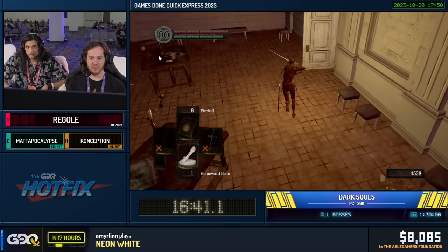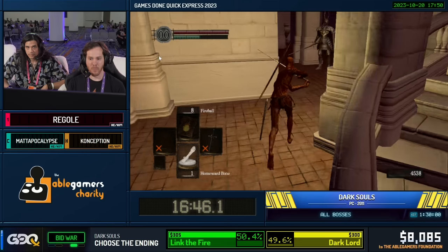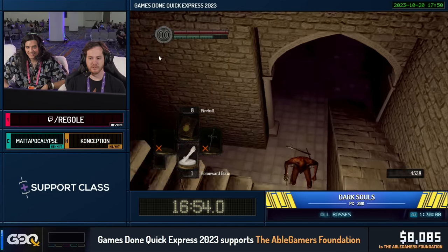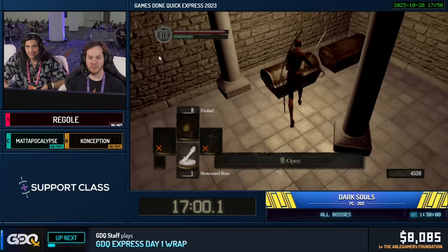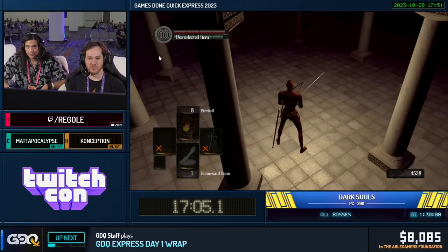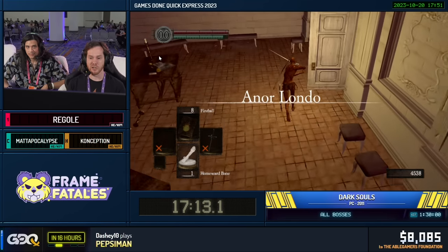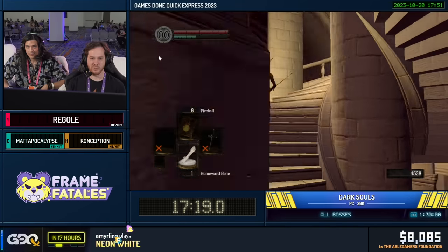Now we're going to head down to the hidden basement of Anor Londo and acquire our main weapon — the Dragontooth. There's a bunch of gear here in chests, we only need one, and it's this bad boy. This weapon, when it gets upgraded, does a ton of damage. Right now it's at plus zero and it's okay, but later on it's going to be real strong. However, there is a drawback — it's really heavy and has really weird upgrade materials that are hard to get.